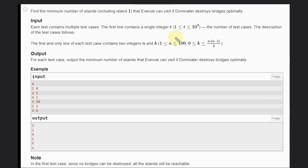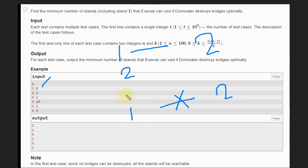For example, if N=2 and K=0, island 1 is connected to island 2 but Dominator can't destroy any bridge because K is 0. So Averrool can visit both places. But if K=1 (N=2, K=1), Dominator can destroy that bridge, so the answer is 1 — because Averrool can't move further.